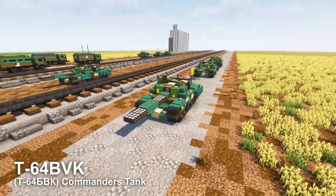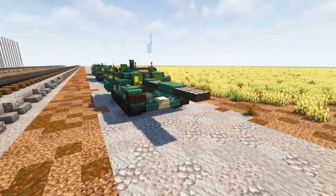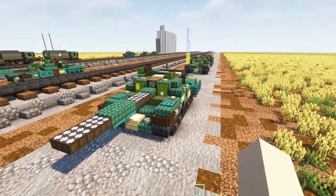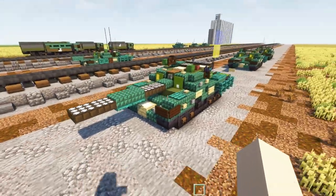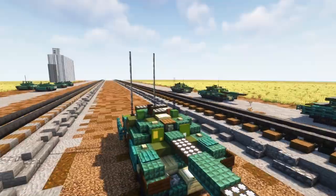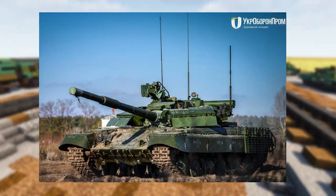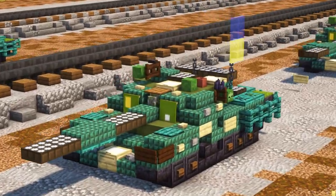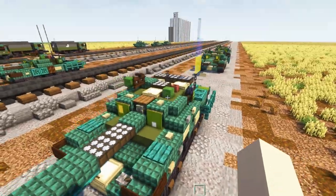Next up we have the T-64BVK. This is basically a commander's version of the T-64, and this is a modernized version of it. It actually has these hanging rubber skirts on the turret. The commander's version is different because it has additional radio stations, at least the modernized version. I have it with three antennas sticking out, which I saw in a video, although I'm not sure if that was a full production model — it might just be a prototype. When I looked at videos of the T-64BVK, a lot of them didn't really have the three antennas; they just had one on one side or one on the other.